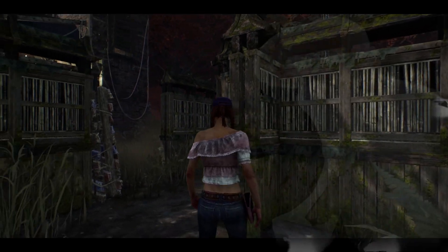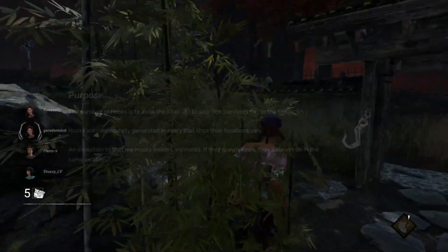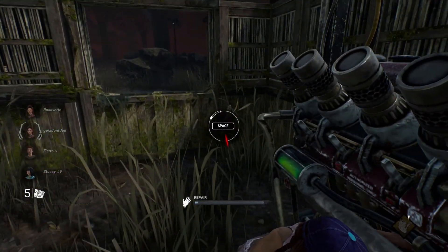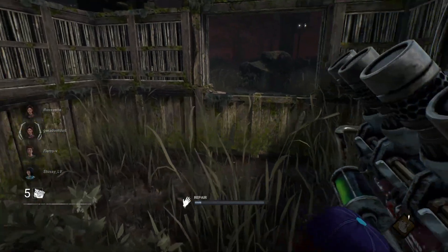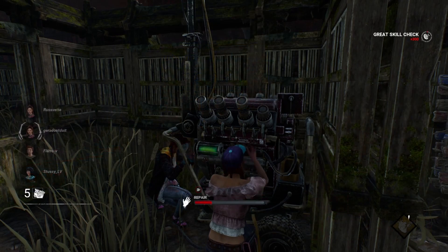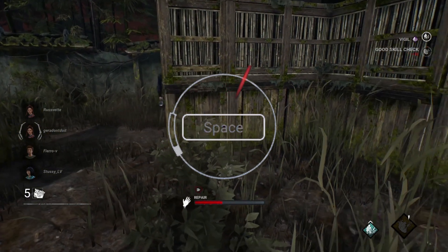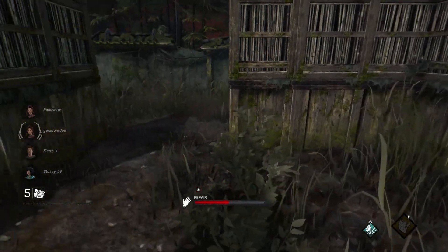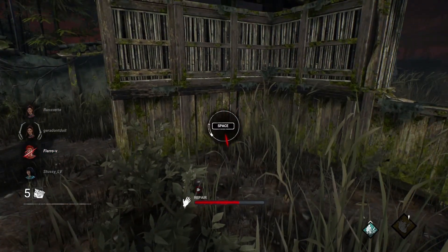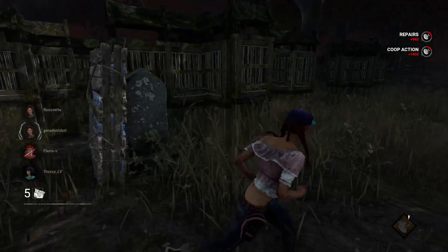Once you've loaded into your first match, you'll notice things around the map called hooks — you will end up on them eventually no matter how good or bad you are. You'll also find generators. A skill check will appear at random intervals while working on one. The small white space is a great skill check and the blank space is a good skill check. Hit your button when they pop up — if you fail, it'll make a loud noise and reveal your location to the killer.